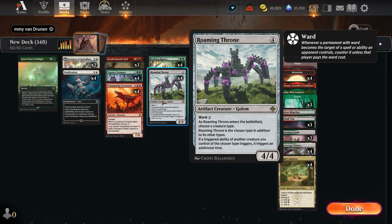Roaming Throne becomes the chosen creature type in addition to its other types. If a triggered ability of another creature you control of the chosen type triggers, it triggers an additional time. It kind of has the Elesh Norn effect of doubling ETBs as long as it's a creature that fits the type, but it also doubles other triggered abilities.